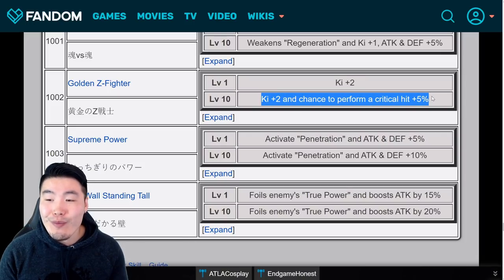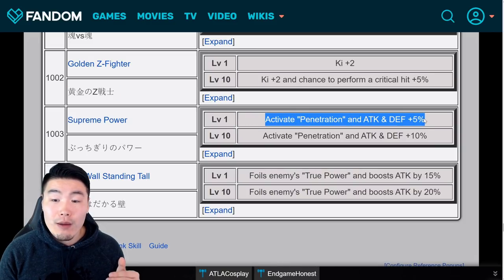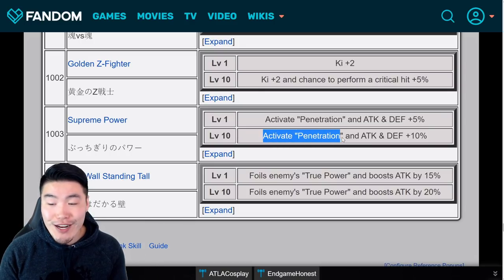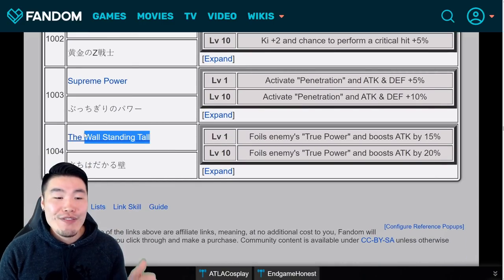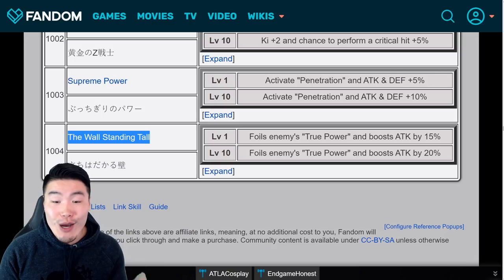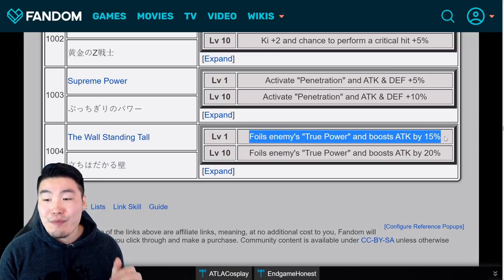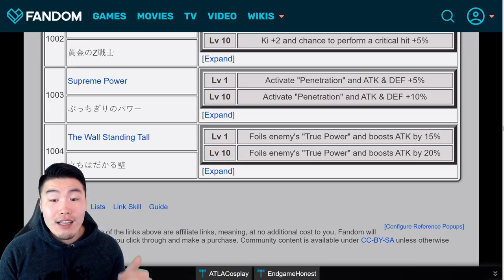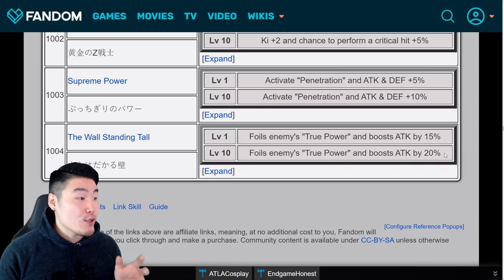Supreme Power activates penetration and gives attack and defense plus 5% at level 1, and activates penetration and attack and defense plus 10% at level 10. Finally, Wall Standing Tall foils enemies' true power and boosts attack by 15% at level 1, and foils enemies' true power and boosts attack by 20% at level 10.